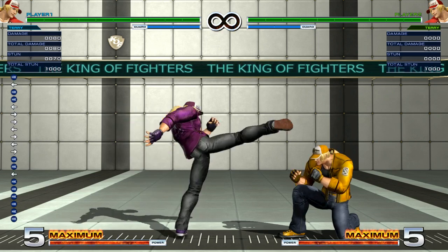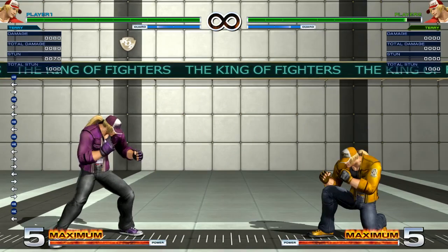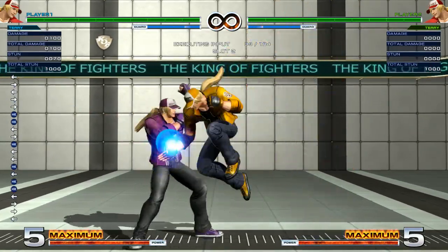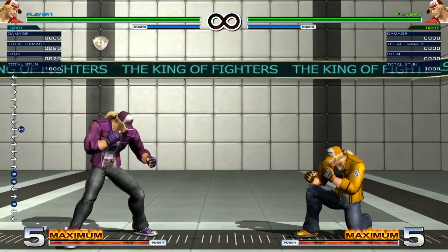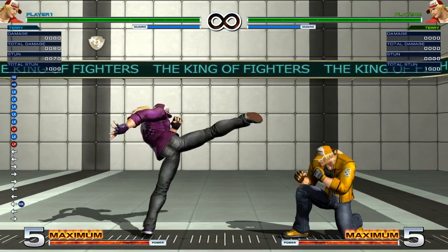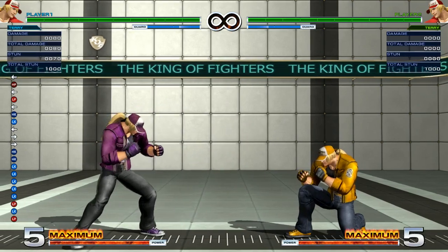Also, because of the hitbox of this move, it also makes for a great anti-air. Even close up, far D is able to anti-air opponents. So that's why among all your far normals, you're going to be using a lot of far B and far D, because of the superior range and the fact that the other buttons don't provide as much utility.